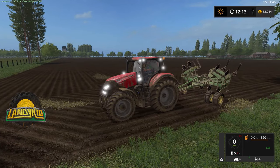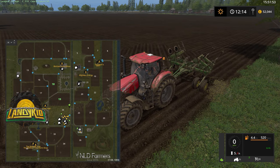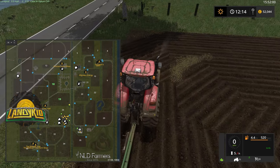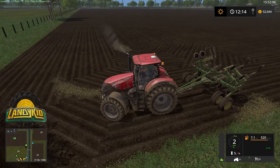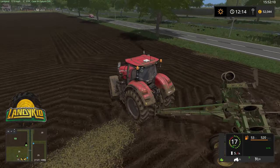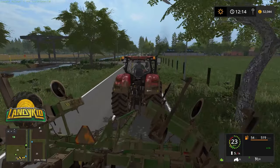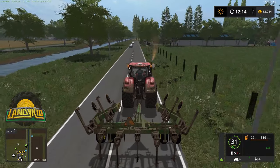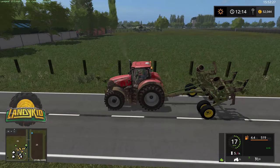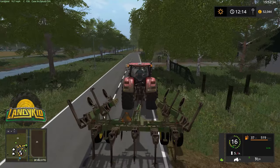Switch on the lights. We've got some of these fields ploughed and cultivated. We have fields 27, 19, and 18. I meant to get a grass field before starting the video and I forgot. There's a road there, so we'll come off this way. The Optum and the Puma that you'll see in the video is an edited version of the in-game stuff by Timber131. This field here is the one I'm probably going to buy.